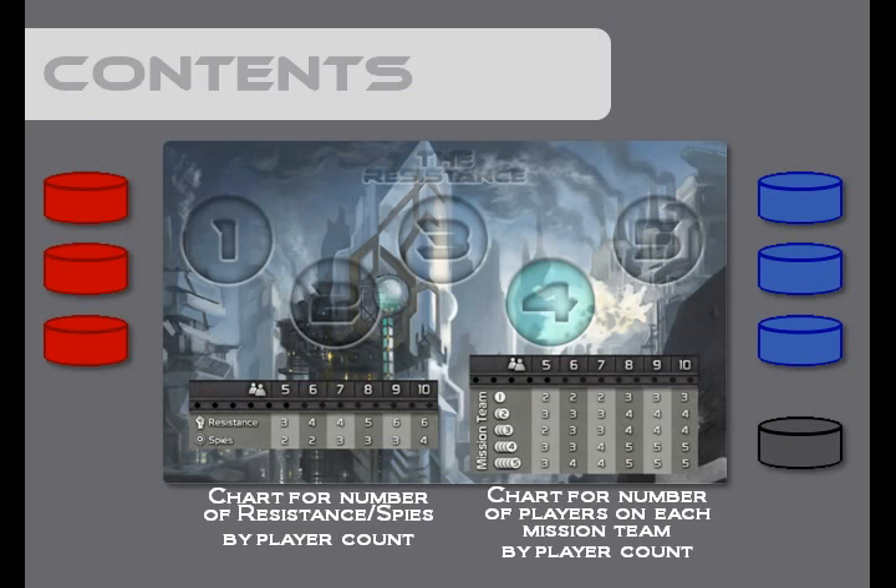Also included are 3 scoring markers for the spies in red, 3 scoring markers for the resistance in blue, a mission marker for tracking the round, and a tableau. On the tableau, you'll find useful information used in the game.